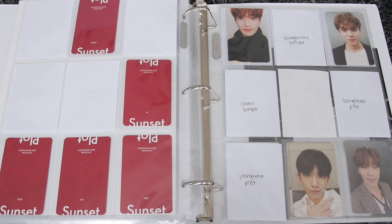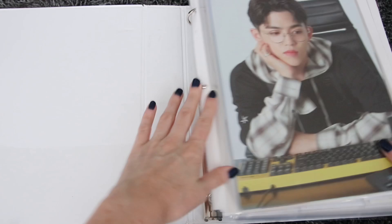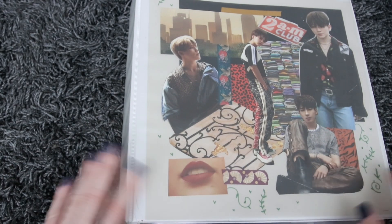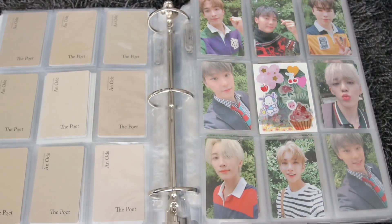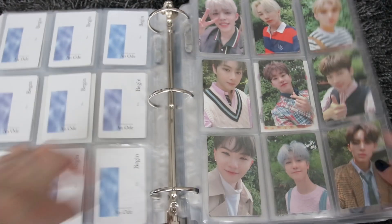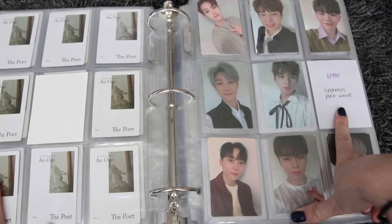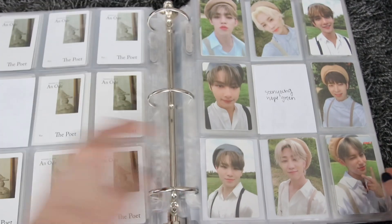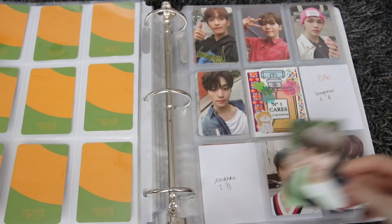That one will go right here. Then that's it for this binder. Moving to the An Ode and Hangare binder — we have his Poet version card, which will complete a page. I believe this completes Poet for me. Let me check... oh, there's still one on the way. Okay. That's actually it for An Ode. Then for Hangare, we have a Jongan card and his other Hana version.